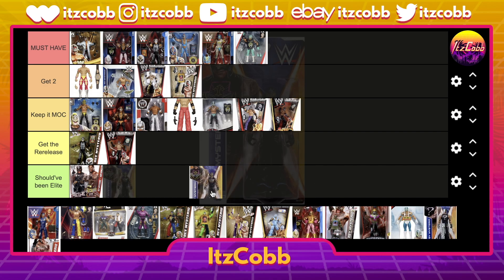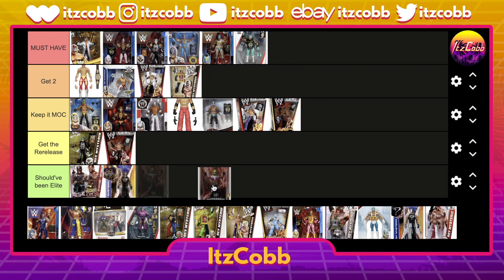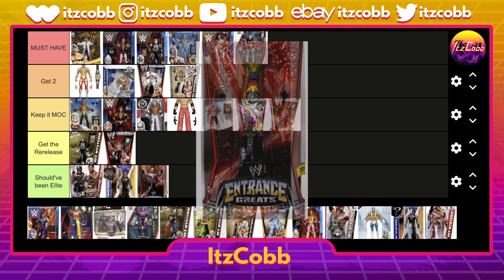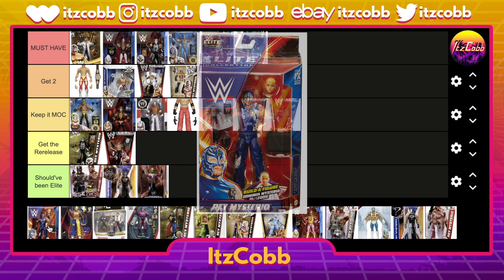Let's do another basic — his neon sign style gear. I'm a very big fan of this figure and it definitely should have been an elite, a huge missed opportunity. Along with the entrance gear Rey Mysterio, which is usually everybody's favorite figure of his — you take those accessory pieces, put them on the elite, and you've got a really nice figure.